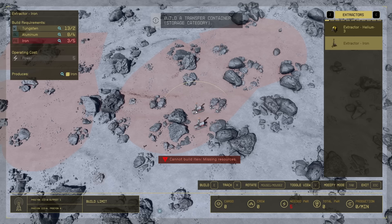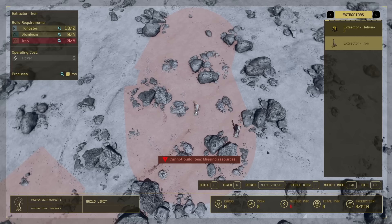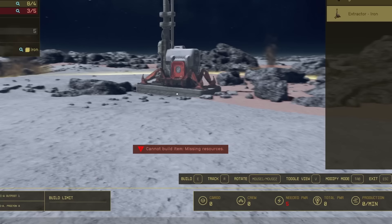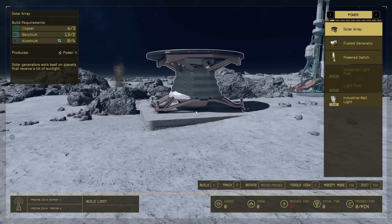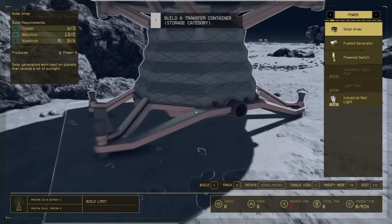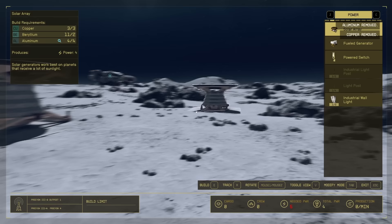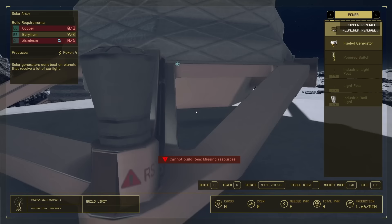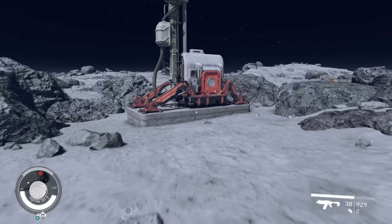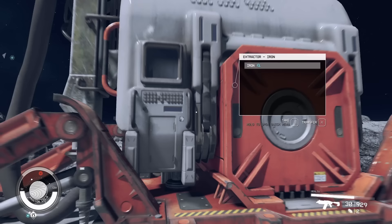You can have multiple extractors on a single node, but you do have to make sure they're separated by a fair amount of space. Once you've picked a spot for the resource extractors, you'll notice that you lack power, so place down a power generator. Solar panels work great to start off, but you'll need a lot of them for a larger settlement. There are other generators available such as wind or a fuel generator which produces around 20 power. Once solar panels are placed, the extractors will start to run, filling up with resources.